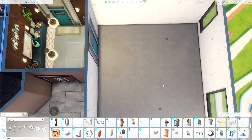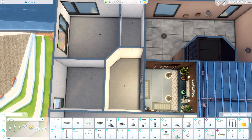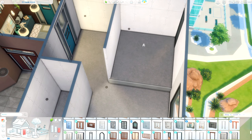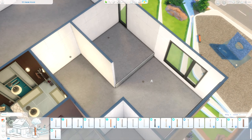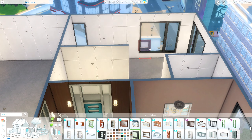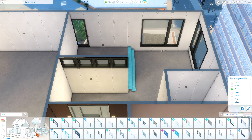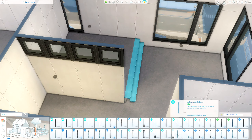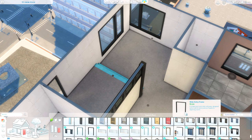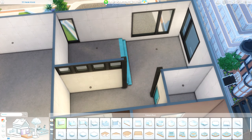I didn't know what I wanted when I started — I feel like I say that a lot — but I ended up taking inspiration from the front door of this apartment and really went all in on that bright blue. I don't think I've ever used that blue swatch before. It's such an intimidating color; I love it, but it's difficult to use in interiors, especially trying to balance the colors so it's not overwhelming.